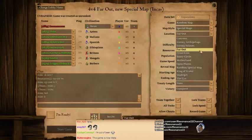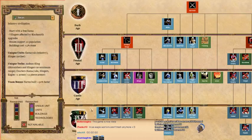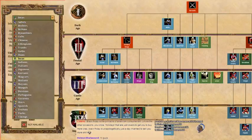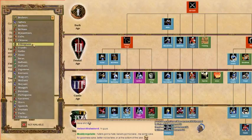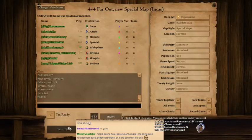I have no idea what Far Out is like — it's my first time trying it. Today I'm going to be playing as the brand-spanking-new Incas, which is a civ that received a lot of changes in African Kingdoms. Zero Empires has a detailed video on all the balance changes, linked in the description. African Kingdoms added four new civs: Berbers, Ethiopians, Malians, and Portuguese, and I have a civ overview for each of those.